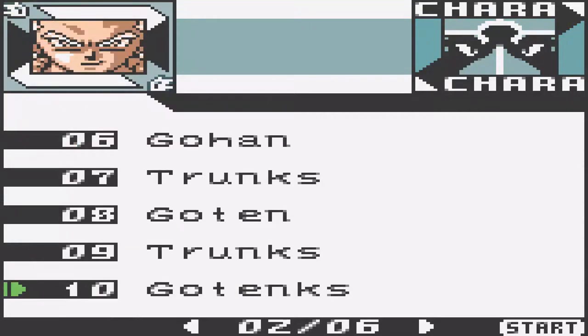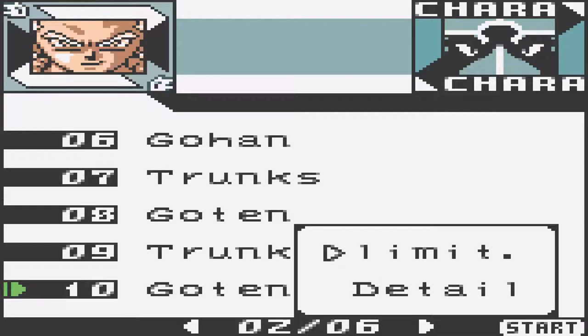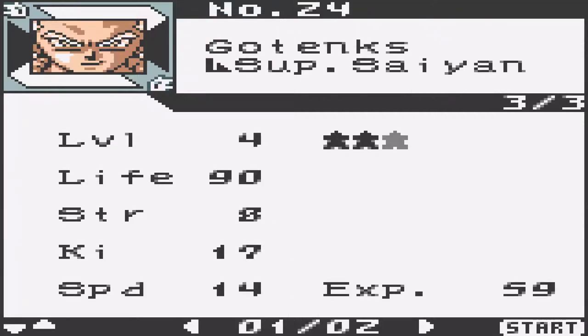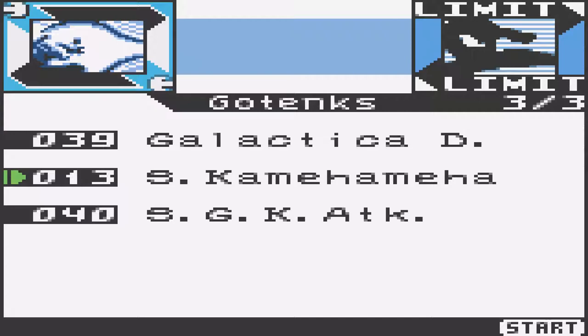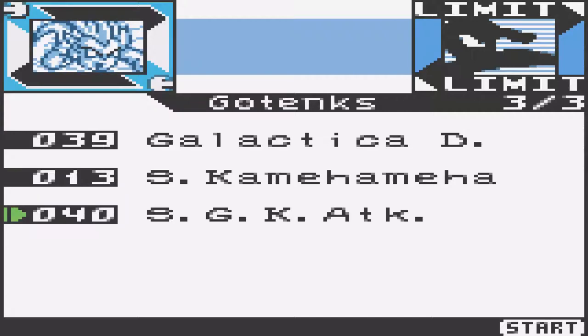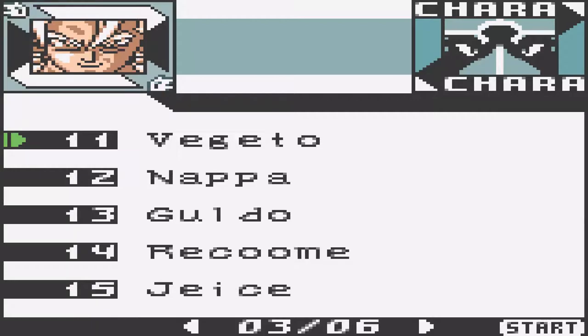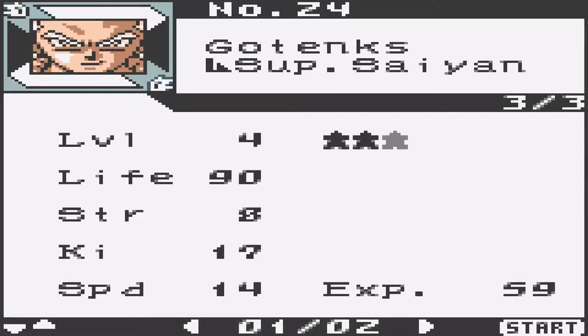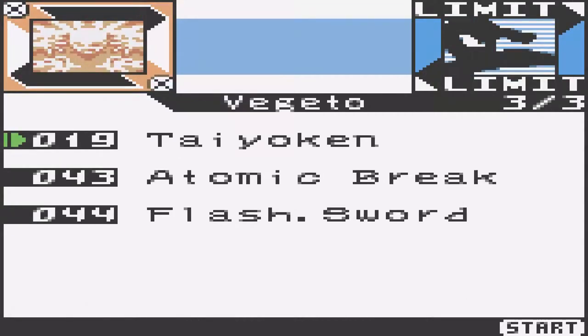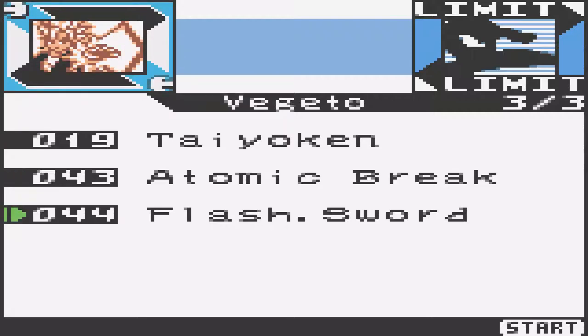Then we have Gotenks — the fusion between Goten and Trunks. They can fuse into one single character, a mix of both combining their personalities and strengths. We have Gotenks' Super Saiyan and Super Saiyan 3. His limits are Galactica Donuts, Super Kamehameha, and SGK Attack — the Ghost Attack of Gotenks. We have Vegito, the fusion between Son Goku and Vegeta. He only has Super Saiyan Vegito here — I don't have Normal Vegito. His attacks are Taioken, Atomic Break, and Flash Sword.